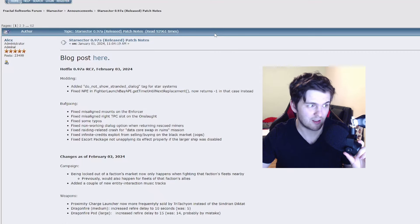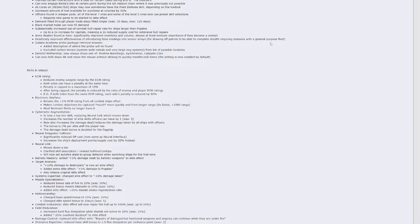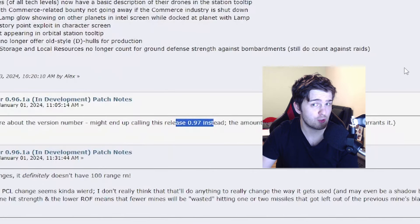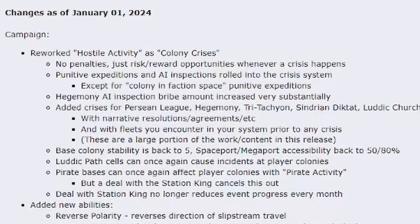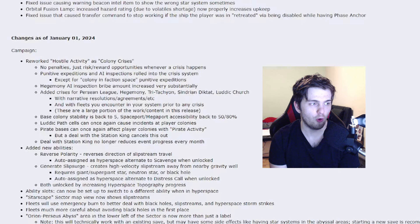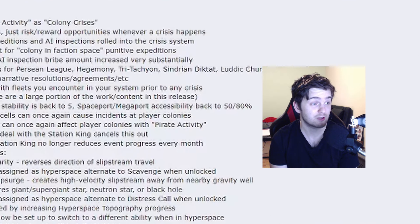Before we get to the most recent changes, we will start from the very beginning. You can basically take this as a continuation of 0.96A. Changes to hostile activity: colony crisis now has no more penalties, just risk-reward opportunities. Colony stability is back to 5, and Spacepilter Megaport accessibility back to 50 and 80.